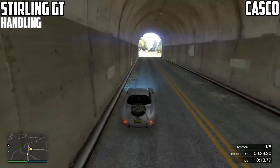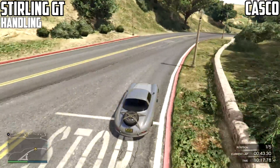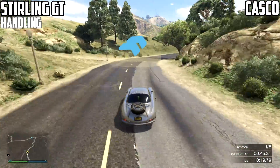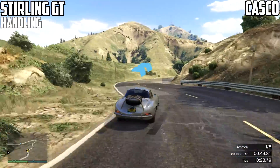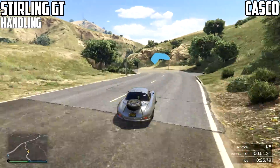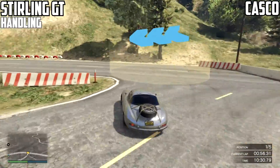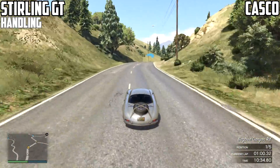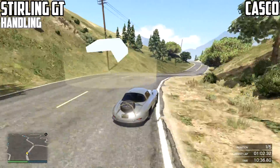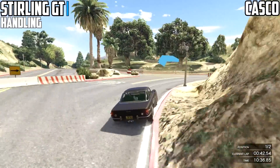In terms of handling, the Stirling GT just smashes most of the sports classics within this car class. It reminds me of the JB700 — that James Bond car — but this one tends to stick out more with its rear. It's extremely responsive at high speeds. Even with this insane acceleration, the car just wants to turn, and you can overdo it sometimes and get massive oversteer, but it's extremely predictable so that should not be a worry.